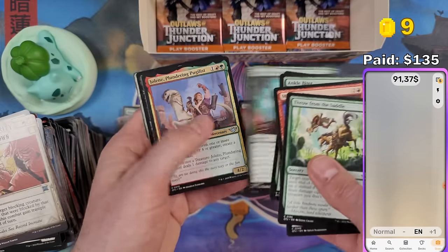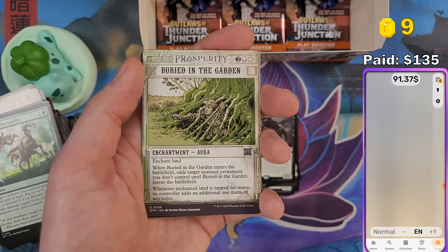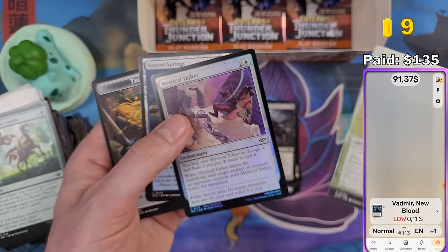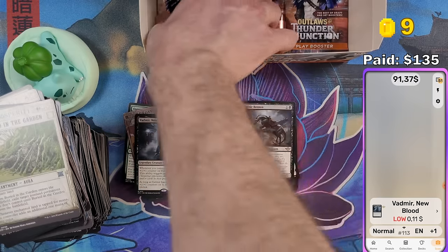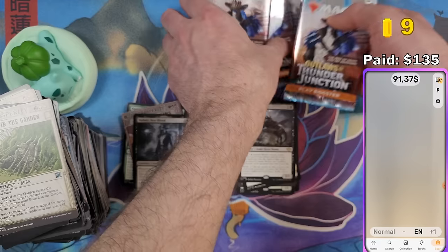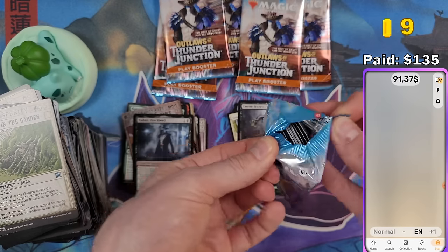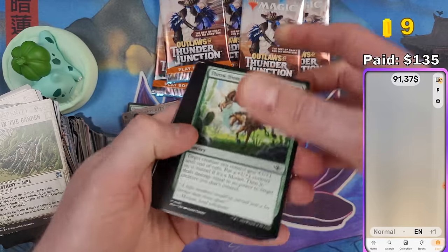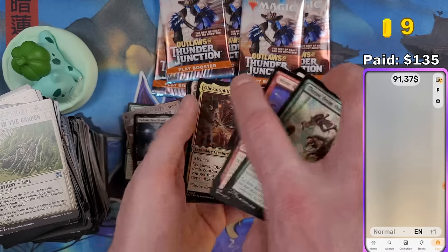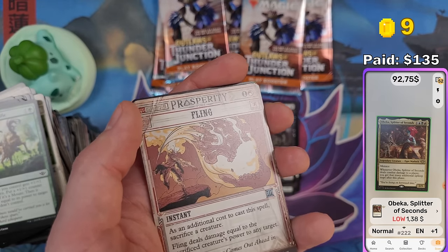We got Vadmir New Blood — black rares are always worth something. We have six packs left — we're not in a great position on the money. We need about $45 more to cover the box price. Not sure if we can make it.